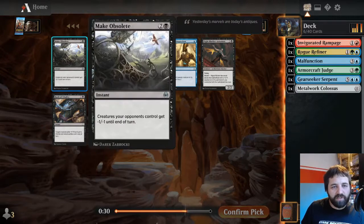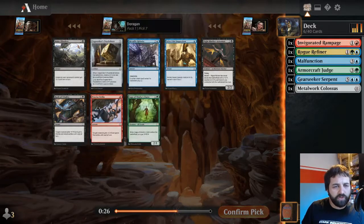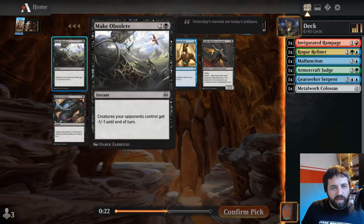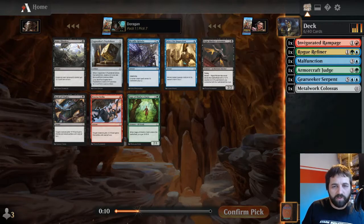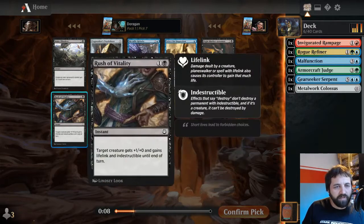Make Obsolete: creatures the opponent controls get minus one minus one until end of turn. That's really good against Servos and stuff people make, but I don't think I'm going to be black. Nightmarket Aeronaut - if you're black-green counters, it enters with a plus one plus one counter if a permanent you controlled left the battlefield this turn. That's the revolt mechanic. Not quite the one I was thinking of, actually.